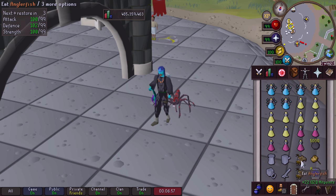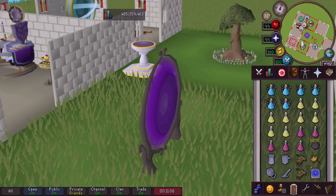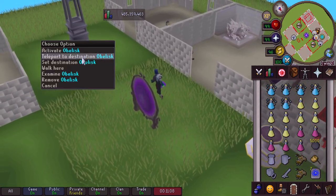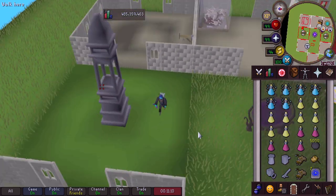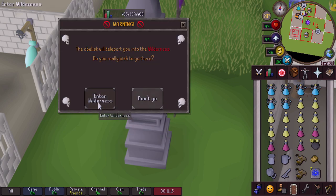Also bring your Cannon, 2 Anglers, a Royal Seed Pod for getting out, and then a Teleport to House to get into the Wilderness. The easiest way to get there is having a Wilderness Obelisk in your POH. You need to go to level 27, so select your destination, click level 27, and then teleport.